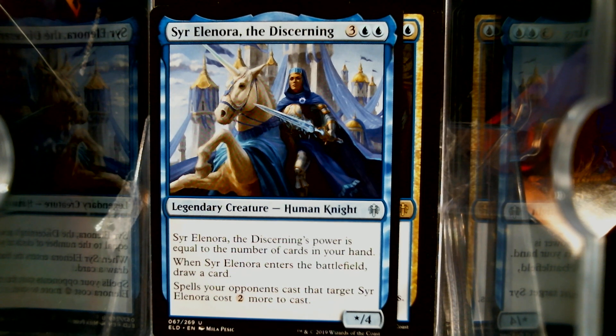I did see a foil borderless — or a borderless planeswalker, Will and Rowan, at the pre-release today. So, a couple days for y'all.